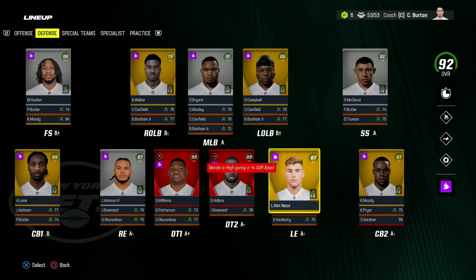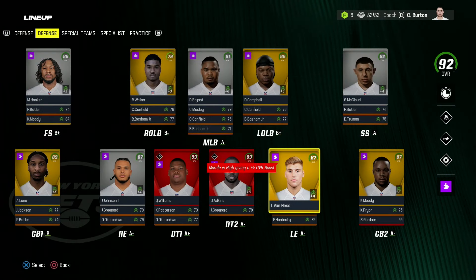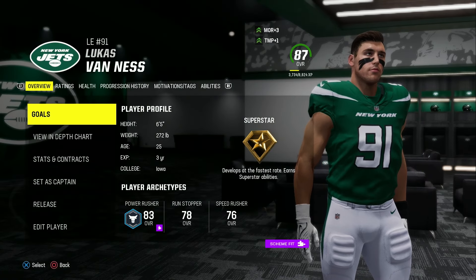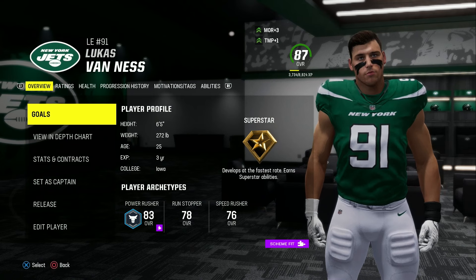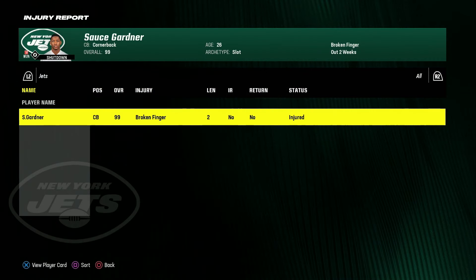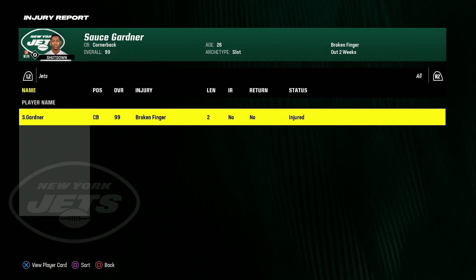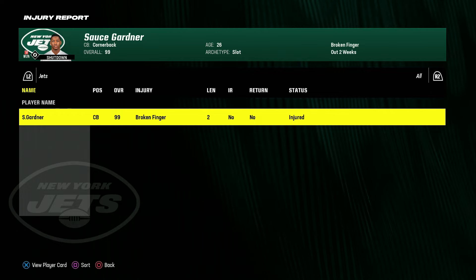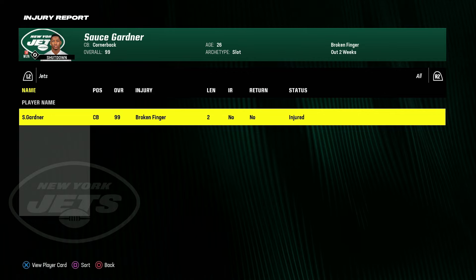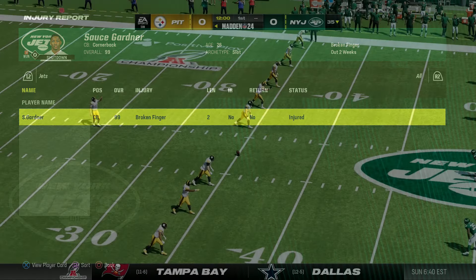We also have news on defensive end Lucas Van Ness — he is now a superstar dev trait. I've been using him in weekly training the entire time we've had him and he got that dev trait increase. We will unfortunately be without star corner Sauce Gardner because he has a broken finger and is going to miss this game, but if we win he should be back for the Super Bowl.